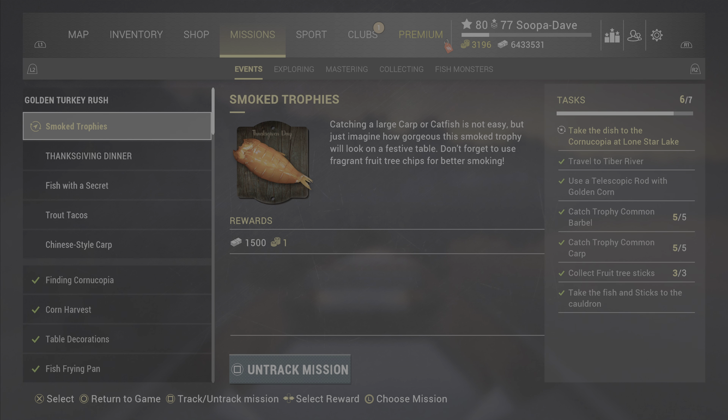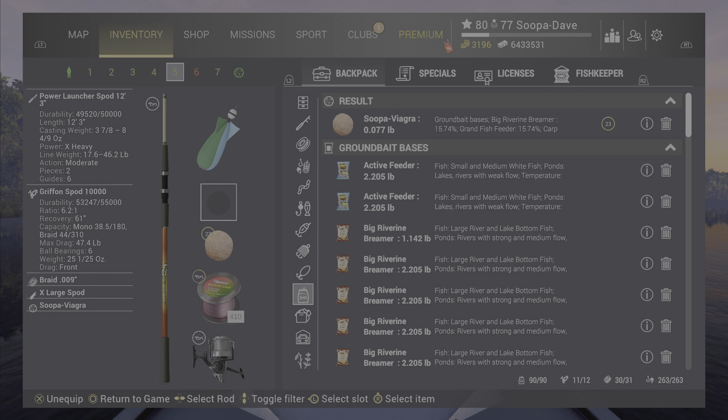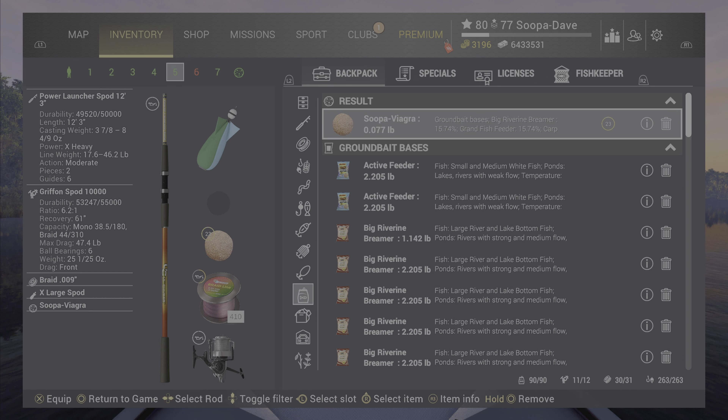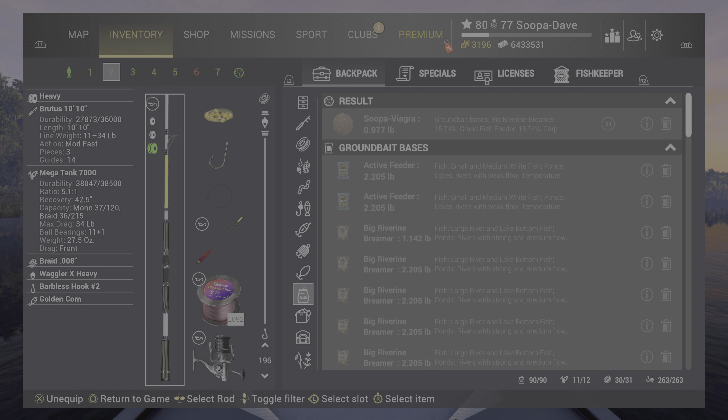With that said, if you want to do them here — which I did do, just to make sure they're possible — if you're less than level 50 this is going to be really hard. If you don't know how to spot, I'll try to remember to leave my how-to-spot video down below. Spotting will make them easier. If you're able to use a telescope or a match rod with a waggler to get deeper, that helps.